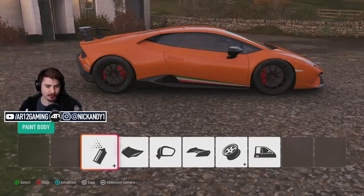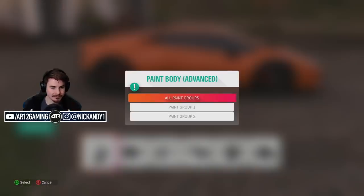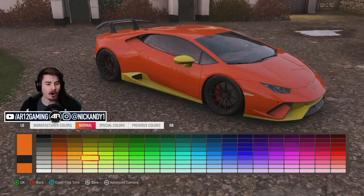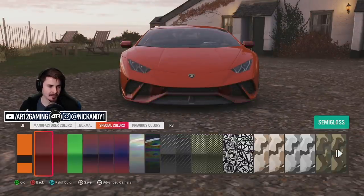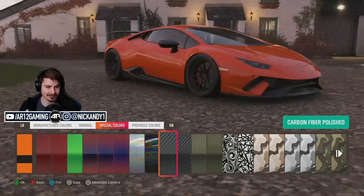What makes a Performante a Performante? The Italian flag down the side. If we actually paint this thing, will that get removed? No way — we can paint our trim. But if that's not black or carbon fiber, what are you really doing out here?